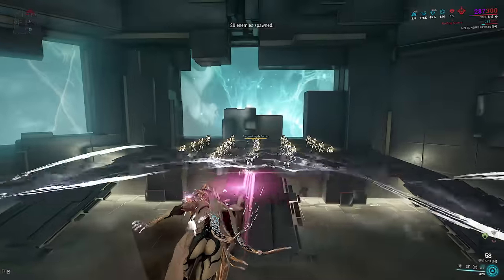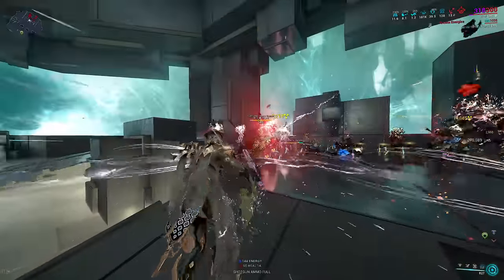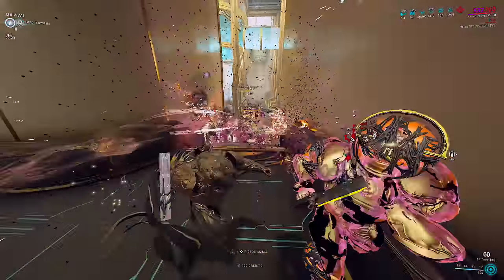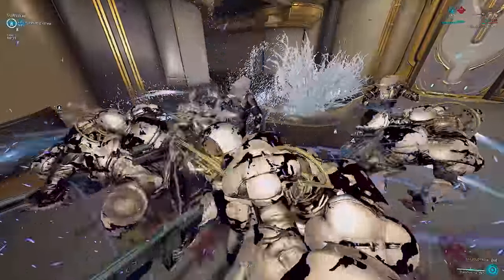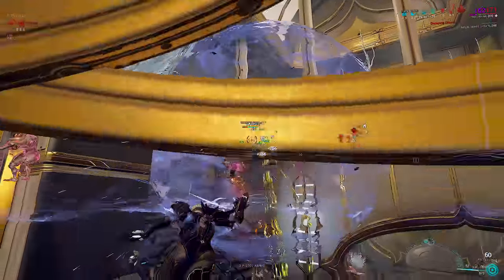Wisp is not included because it should be extremely obvious what happens when you put anything with Breach Surge. The ones we're looking at today are Rhino, Limbo, and Mag. Rhino just to give an actual comparison on how strong an unnerved Roar setup is compared to Ureli. Limbo because, well, Limbo. And Mag because that should represent the peak of this augment's power in survival. So let's dive right in.